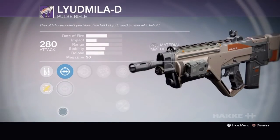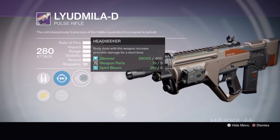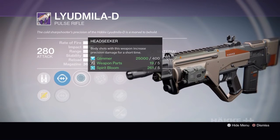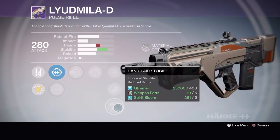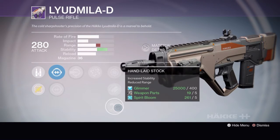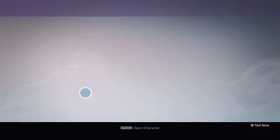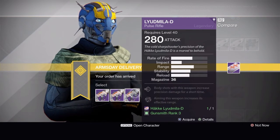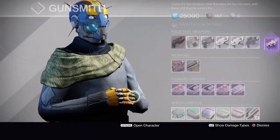Tier 3 has a great roll but it's missing Counterbalance to straighten it up, so it's still going to kick up and to the left. It has Head Seeker — since it fires an additional projectile, hitting a couple body shots then a headshot might be helpful. You've got Range Finder to help the range, and Hand Laid Stock brings the stability up a good amount. But it'll still kick up and to the left. If this had Counterbalance instead of Range Finder, this would be a God Roll right here. Otherwise, I'd wait if you can.